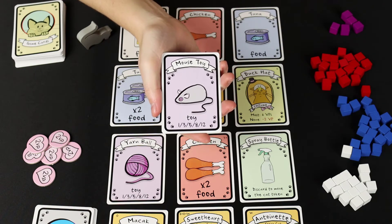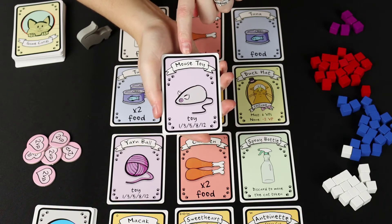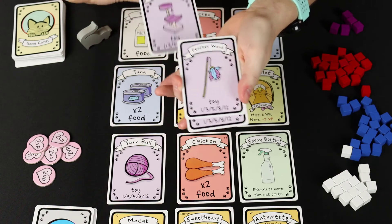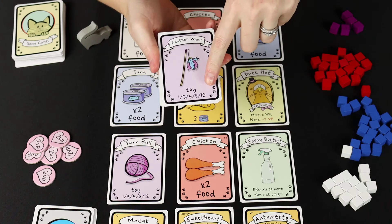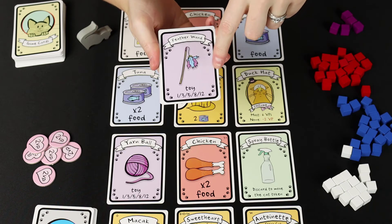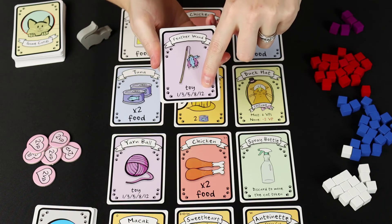If you collect a toy card, you will also keep this in your hand for the end of the game, and you will get points depending on how many different toys you have. There are multiple different kinds of toys — for instance, a mouse toy, a cat tower, and a feather wand. At the end of the game, if you have three different types of toys, you will get five victory points. Four different toys gets you eight points, and five different toys gets you twelve points.